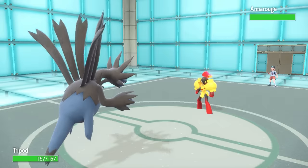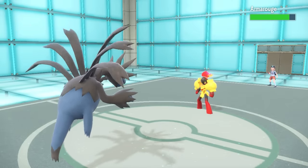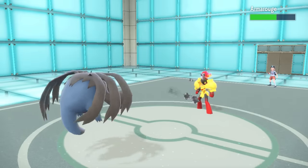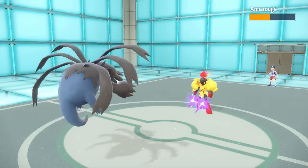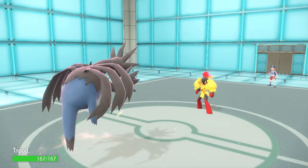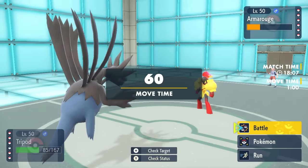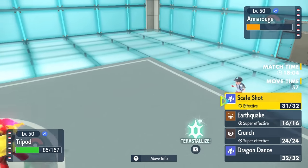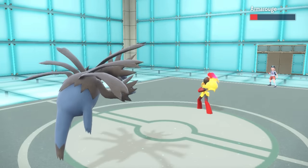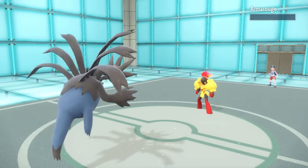I revenge switch into Hydreigon. Armor Rouge generally runs a Weak Armor set, so as I go for Scale Shot I'm thinking it's going to drop the defense every time, but it turns out they're actually running Flash Fire instead. So its armor is not weak, and as I get the 5-hit Scale Shot, it's not quite enough to take care of it. At least I get the defense drop and speed boost. They have Aura Sphere coverage which I tank nicely, and I consider Dragon Dance but go for another Scale Shot instead. I'm now at plus 2 speed, which should make me faster than literally everything they have. Physical Hydreigon is super fun — nobody expects it as a physical attacker.